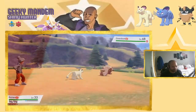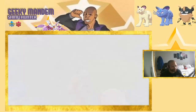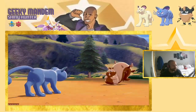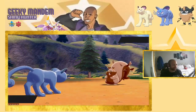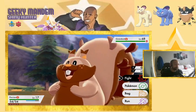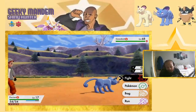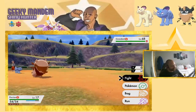Now the Alolan Persian battle animation. Similar but not the same, which I'm happy to see. It still looks like a realistic cat cry or big cat roar — the head tilts and the tail comes up at the end as if it's tensing up. It looks really good.